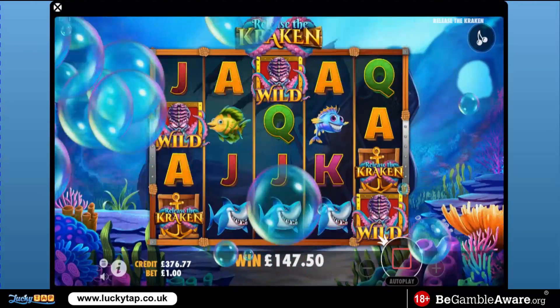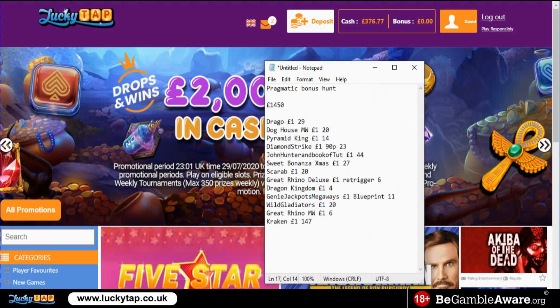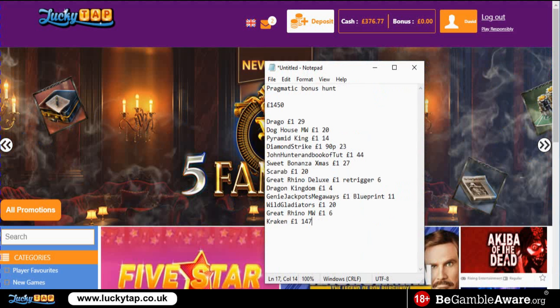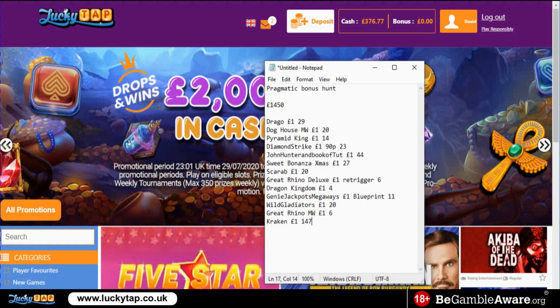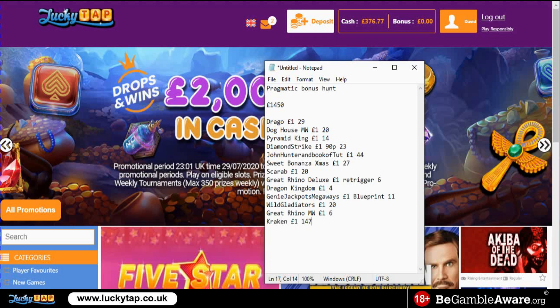That's going to take the balance up to 376 pounds and 77 pence. An extremely hard day at the office. Here's the scorecard — the Pragmatics bonus hunt was an absolute failure. Drago Jewels only got 29x, Doghouse Megaways just a 20x, Dragon Kingdom got us four quid, Great Rhino Megaways got us six quid. Released the Kraken on a pound got us 147x — and that was the saving grace today, the only positive I can really see out of this video. Please gamble responsibly, and I hope everyone enjoyed the video — until next time, see you later.